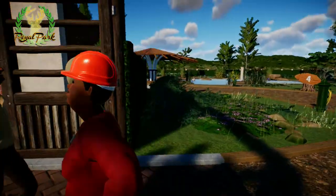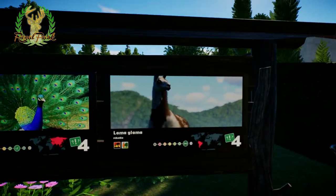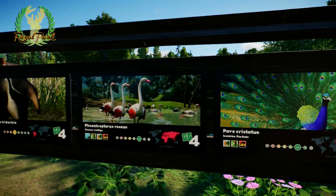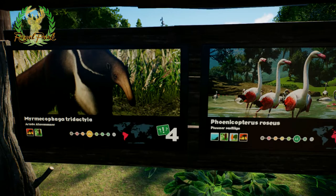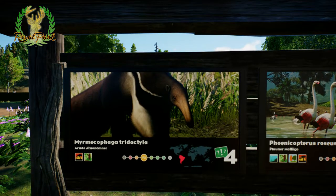Here we go — these are the animals you can find in the park: llamas, peafowl, flamingos, and a more exotic special animal, the giant anteater.